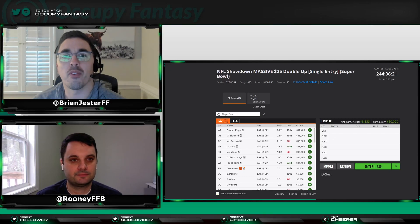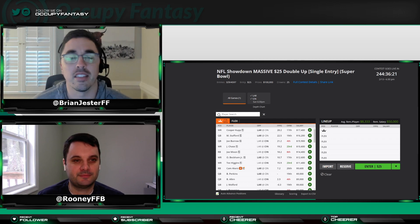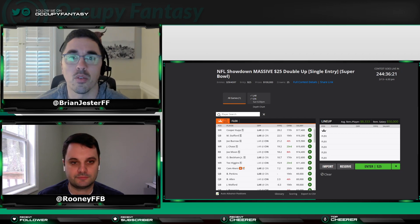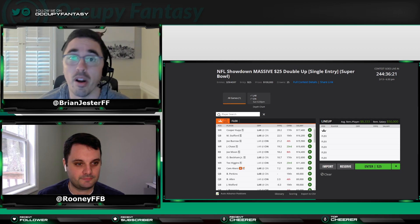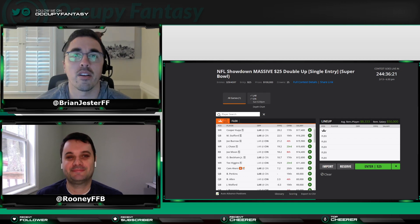What's up everybody, and welcome to the first video of Super Bowl 56 DFS strategy. Today we're here to talk about cash game strategy and lineup construction — low-risk builds for FanDuel and DraftKings for the upcoming Super Bowl: Los Angeles Rams vs. Cincinnati Bengals. I'm Brian Jester, co-founder here at Occupy Fantasy, joined today by our NFL writer Chris Rooney.